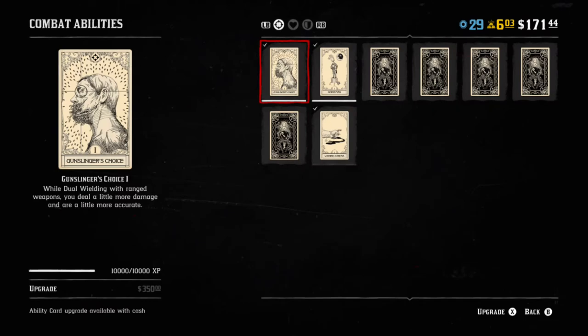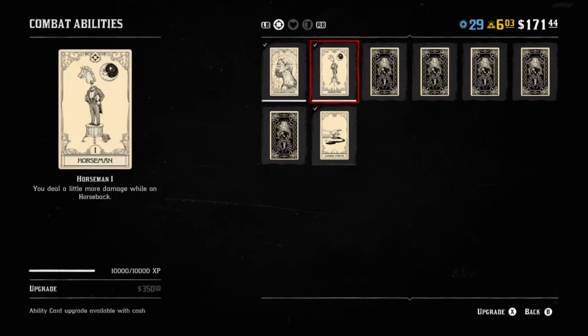Number two is the Horseman card: deal a little bit more damage while on horseback. I use this because a lot of the time when you're playing you are on horseback — for example during bounty hunting, collectors, moonshiner, or trader. If you have to fight an enemy, Horseman is good for that. Even if it doesn't apply to wagons, you can just call your horse, which helps me do damage and finish missions faster.